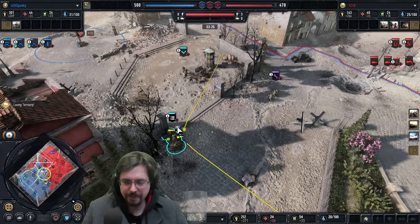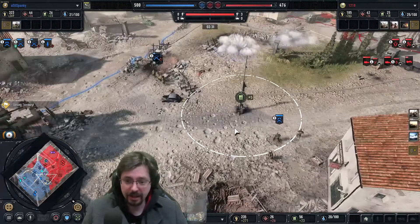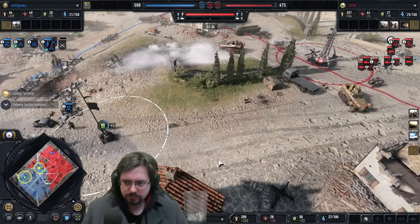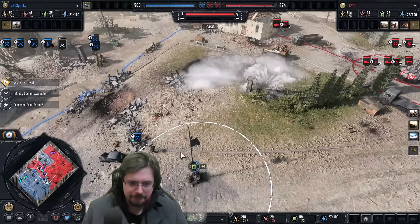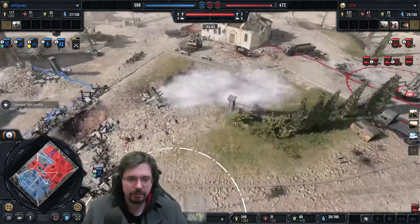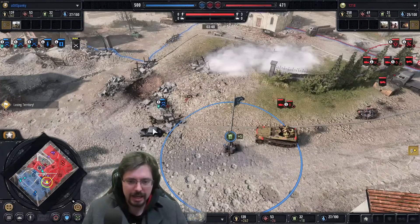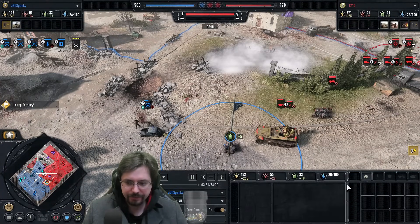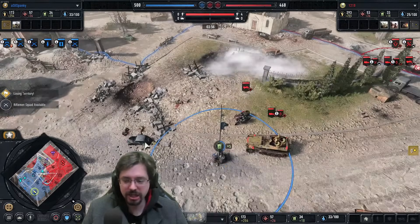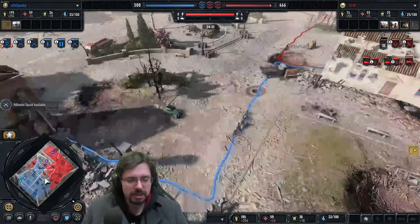Meanwhile on the right-hand side, we have double 250s out here from 1218. Let's see how he plays with these — really mechanised, got a motorcycle as well. Is Spanky going to go for an upgrade in his base? Stickies? No, he's not taking Stickies just yet. DAK early game is so strong with their 250 play, especially with the flamethrower — you can get really close on squads.